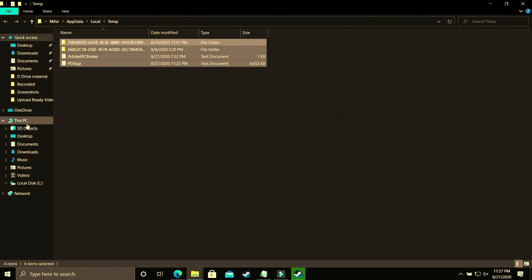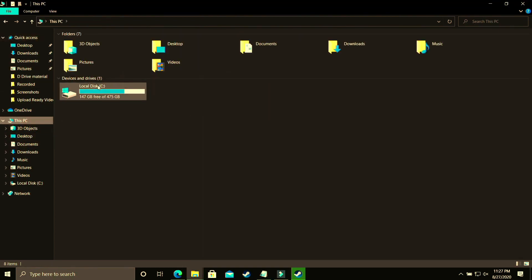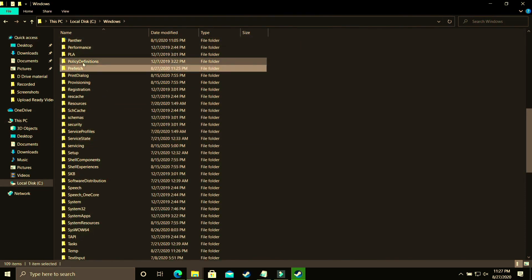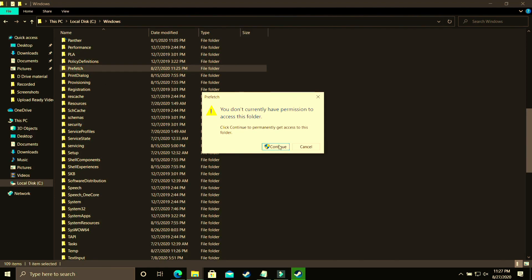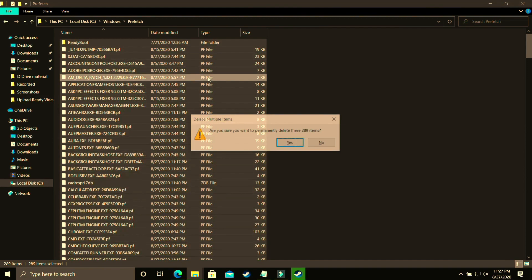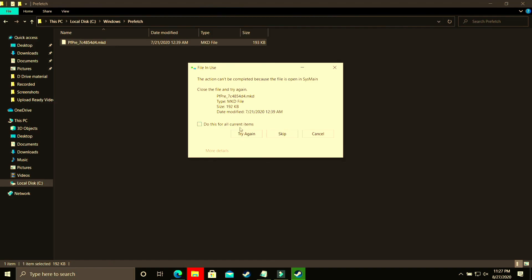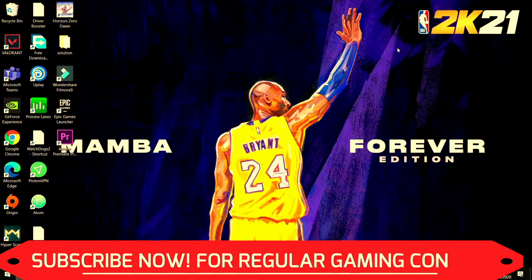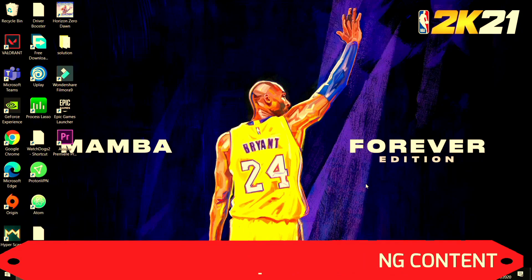Now go to the last temporary folder: navigate to Local Disk C, then Windows, then the Prefetch folder. Click Continue. All the files here are temporary files — go ahead and delete them all permanently, skipping any files that cannot be deleted. These are all junk files, similar to cache memory. Once done, try running your game and it will provide a temporary boost to your PC's performance.